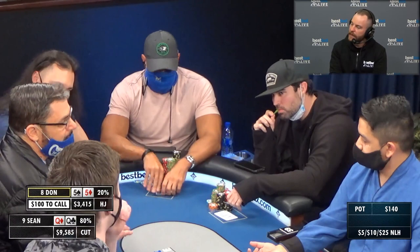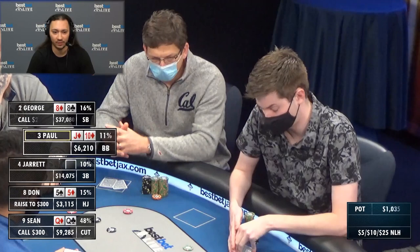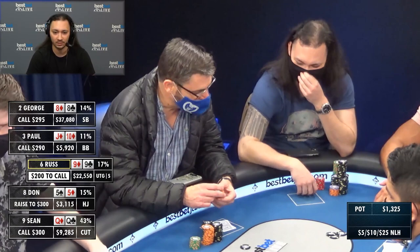Hey, what's up guys, this is John. I'm going to be taking you through this hand. In this 5-10-25 game, there's a re-straddle to 50 and a re-straddle to 100. Don makes it 300 — Don opens for 300 with pocket fives. Sean smooth calls with pocket queens. George makes a call with pocket eights. Paul has jack-ten suited and makes the call for 300. It comes around to Russ, who originally straddled for 100 — he picks up pocket nines.